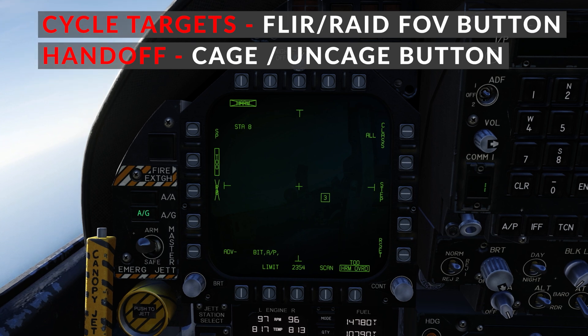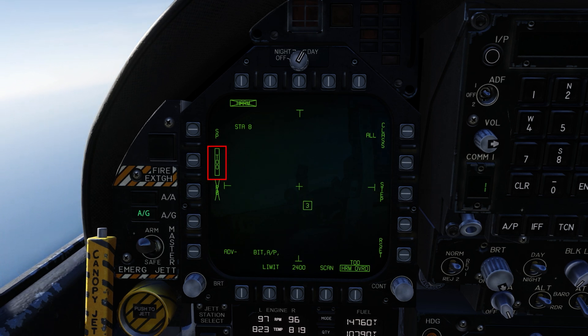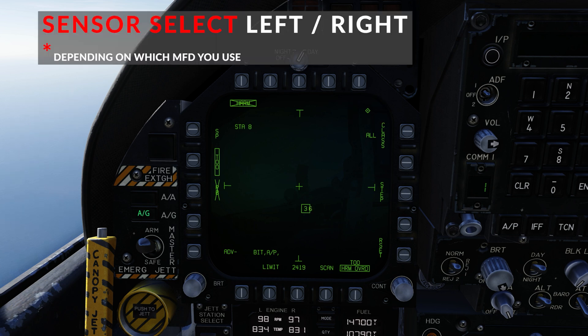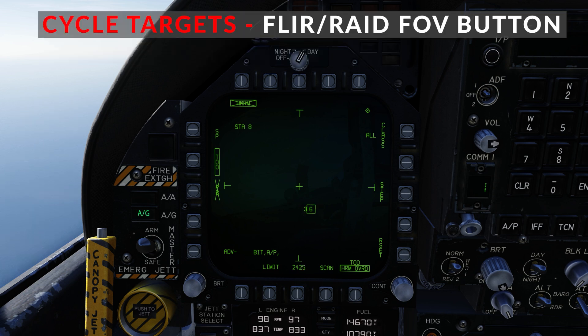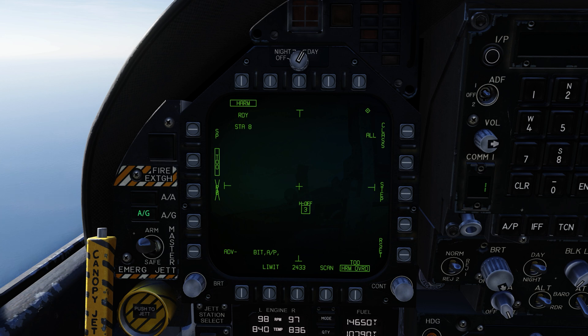Here we've been targeted by an SA-3. I'm in TOO mode, so the sensor has found the SA-3 but I haven't handed it off to the missile yet. To do that, I press the CAGE UNCAGE button. But you can see I haven't selected the MFD — that's a problem a lot of people have; they can't fire the HARM because they haven't selected it. So you need to box the MFD. I've also got an SA-6 up here, so the FLIR RAID cycles between the two. Then we CAGE UNCAGE and that hands off the missile — station 8 is now ready to fire at the SA-3.